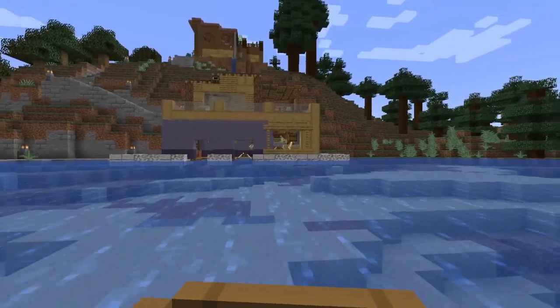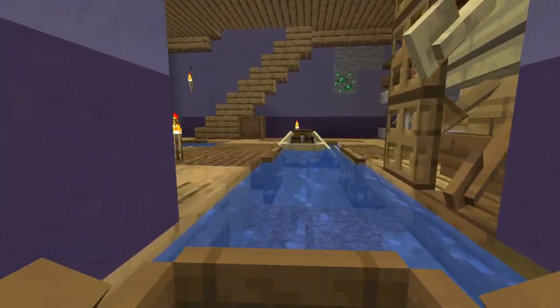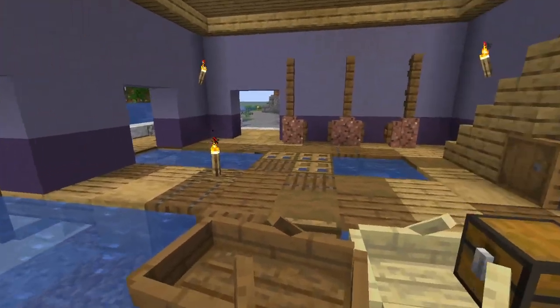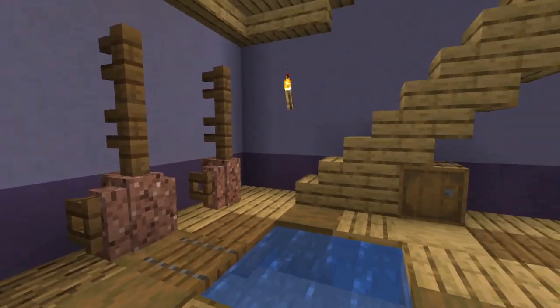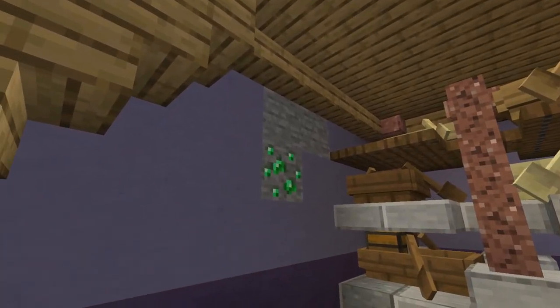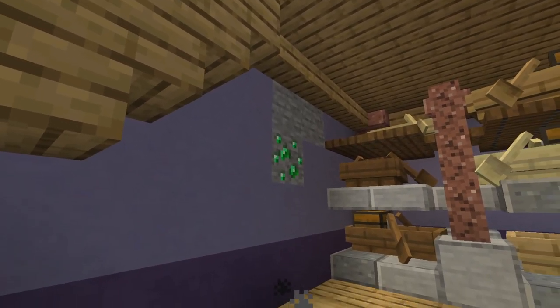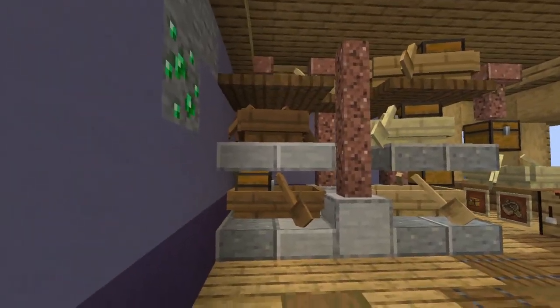Here we have the boathouse — it has two floors and we can just ride right in with our boat and get out, so this is the bottom floor. Here we have something like rudders. I found an emerald ore while making it and I thought I'd preserve it to wait until I have Fortune or Silk Touch.